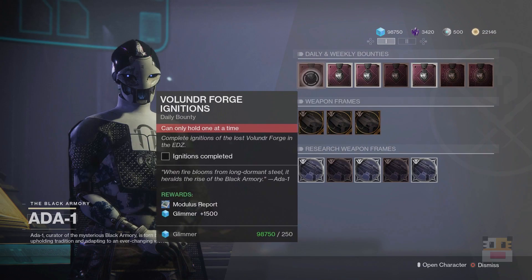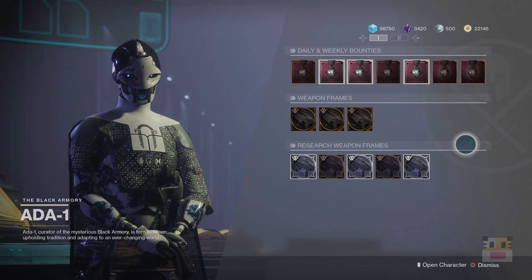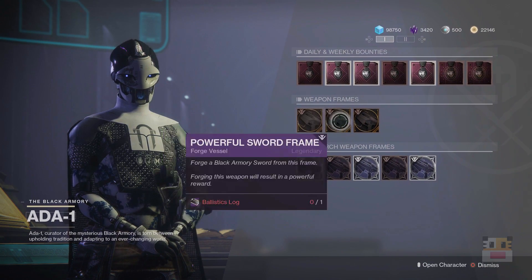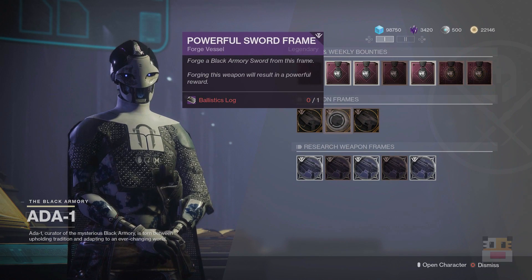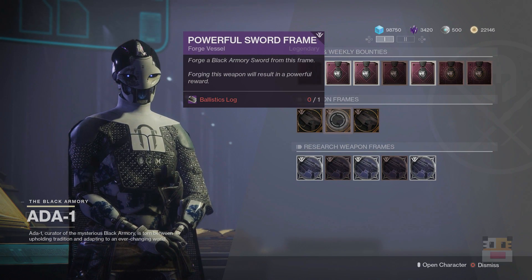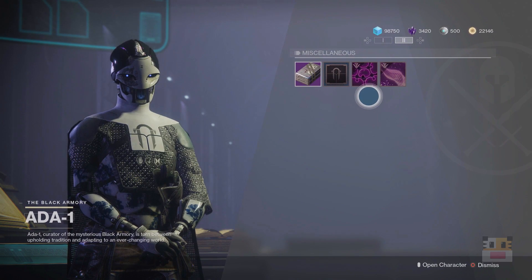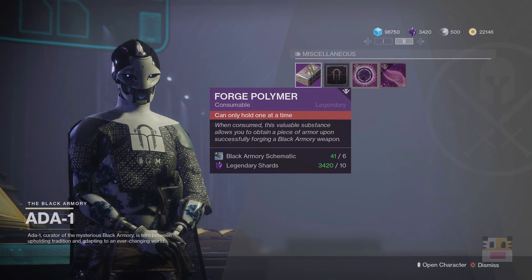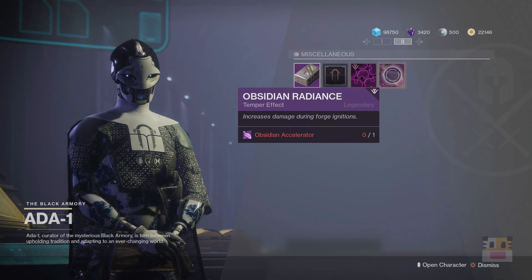Let's go ahead and talk about Ada-1. I'll quickly go across the top for the dailies. The weeklies are the same each time. As far as the weapon frames go, you have the powerful machine gun, the sword, and the pulse rifle available this week. One note: the sword has a chance to have Surrounded on it — probably the highest damaging buff a sword can have right now, making it likely the highest damaging sword available. I got my first one with Surrounded so I never need to do it again. Also, make sure you do not use the Obsidian Accelerator — give it to Ada-1 instead. It's glitched right now; it says use, but don't use it.